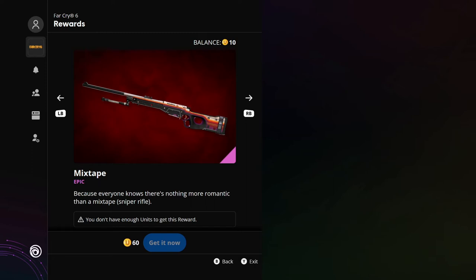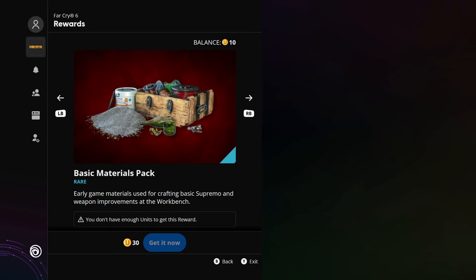Next up, matching the same sort of theme — if you remember the arcade mode in Far Cry 5, you'll have access to Mixtape for a small cost of 60 units. They used to be called Ubisoft points but are apparently called units now, which is a little strange. Mixtape, because everyone knows there's nothing more romantic than a mixtape sniper rifle. You get this awesome design and it goes very well with the LMG. Next there are early-game materials used for crafting basic Supremo and weapon improvements at the workbench — just 30 points.